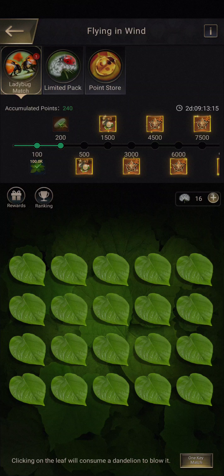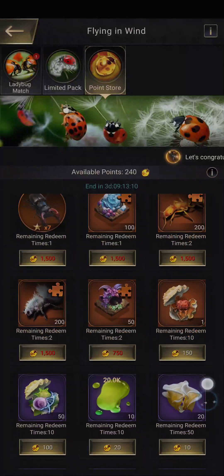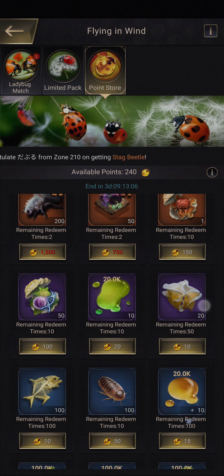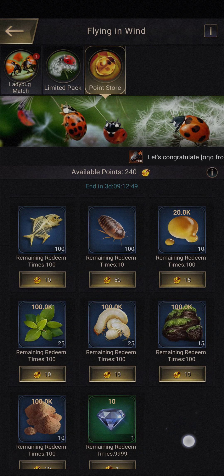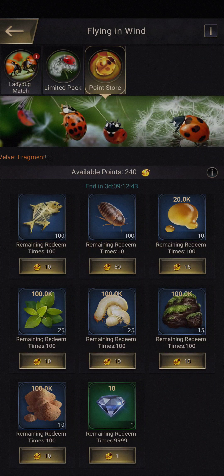The accumulated points can also be spent in the point store for items. This is where it becomes a cash player's game. You don't really want to spend your points on diamonds because you basically spend 15,000 diamonds to play this every day. After three days the number of points I have is 240, so that's a diminishing yield on diamonds.